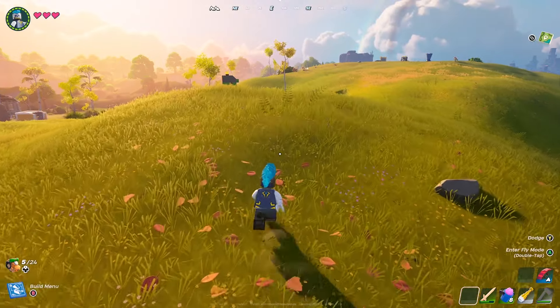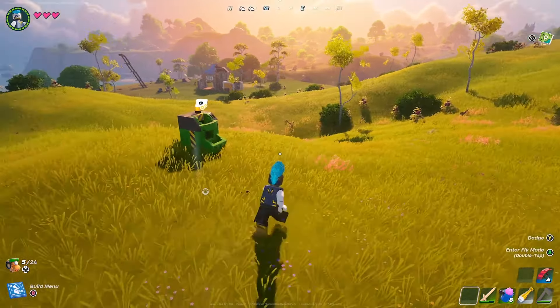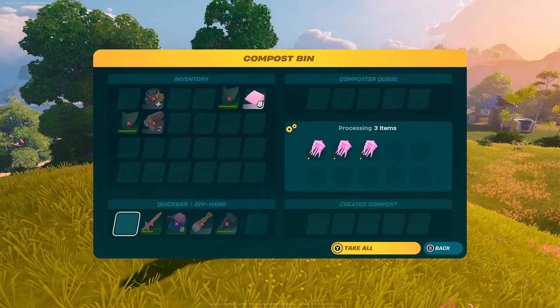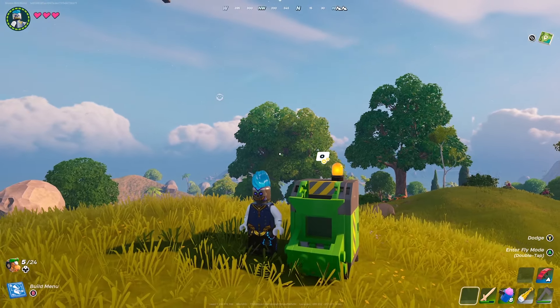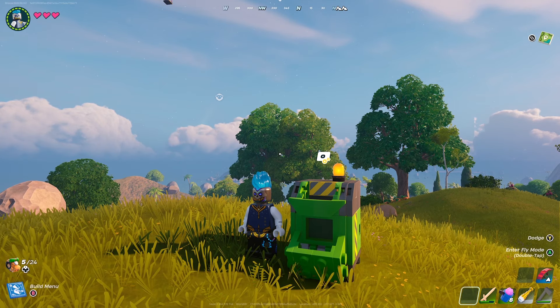The sand can be collected from the dry valley or beaches, so you may need to venture away from your village, but it is still easily collected. Finally, fertilizer can be picked up off the ground near creatures like cows, sheep, or chicken.